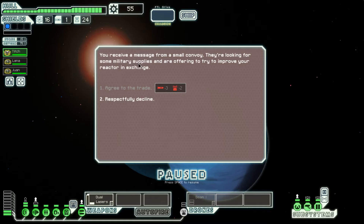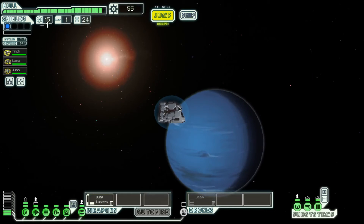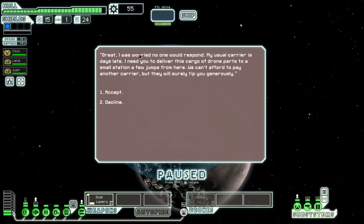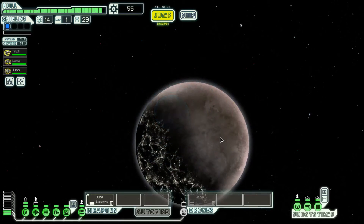We arrive at a blank area — someone's looking for military supplies. They want three missiles in exchange for a reactor upgrade, but we don't have three missiles, so we can't help. A sector-one merchant broadcasts for a mercenary ship. They need us to deliver cargo of drone parts to a small station a few jumps away — they can't pay but the station will reward us. We accept and get five drone parts.